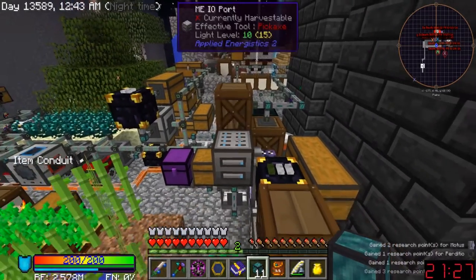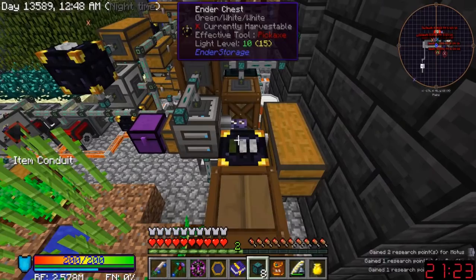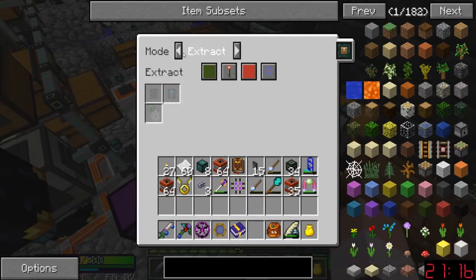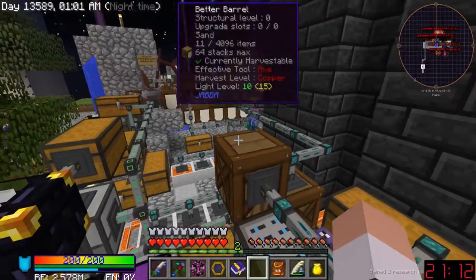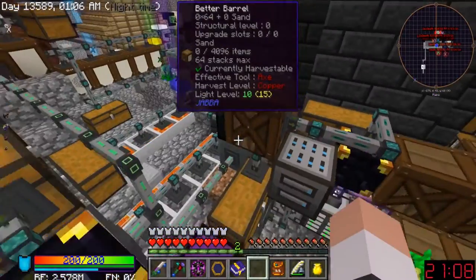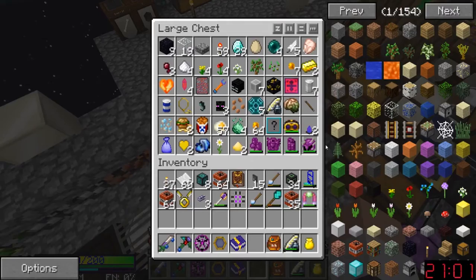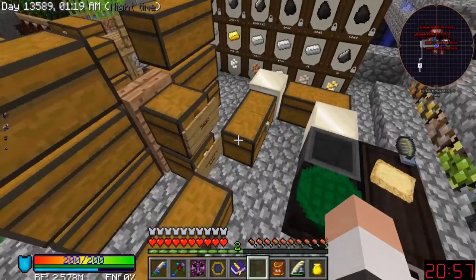Okay so this is where we get sand from. We'll just plop sand in here - this is where the insert goes, this is disabled, and this is where the extract goes. So now it starts pumping sand into it, which makes life a little bit easier. Just a stack of TNTs - that's not much, gotta find a way to make a lot more.